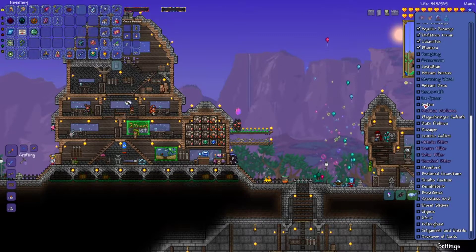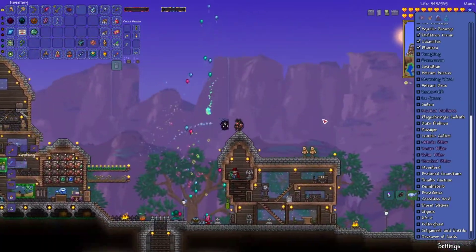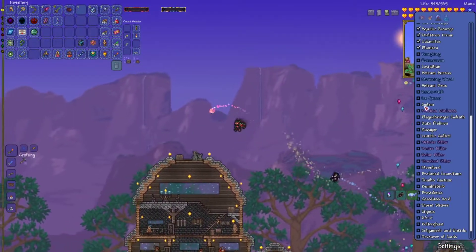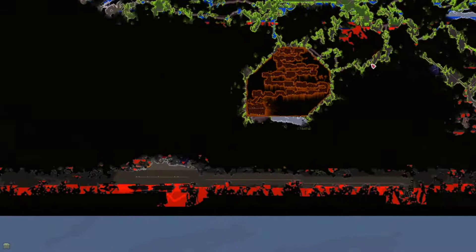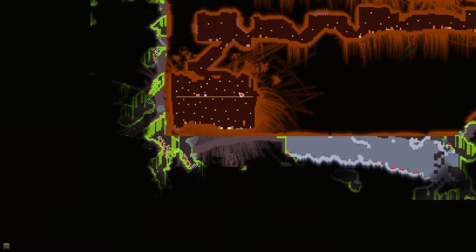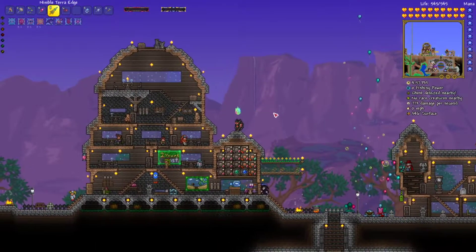I practiced Gollum a little bit too. Gollum is just super easy - any version of Gollum you face is gonna be easy, guys. Like, we almost beat him in this tiny little arena. So basically yeah, to progress we need to take down Gollum, and then we need to get the Picksaw. And with the Picksaw, we can go into the Abyss over here and mine a new kind of ore.